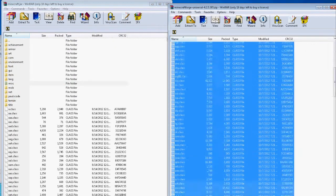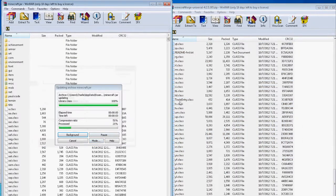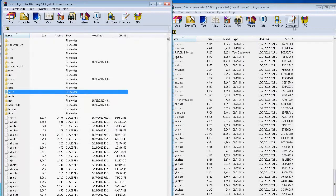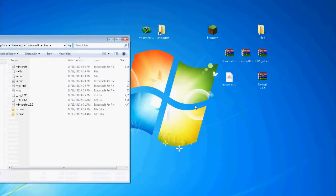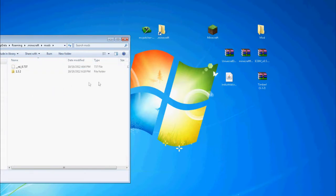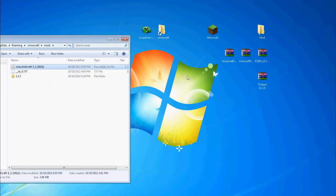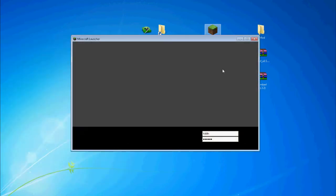You're going to want to select all this and drag and drop. Exit out of both. Then you're going to want to go to your mods folder and drag and drop your IndustrialCraft.jar. Now to show you that this works, I will open Minecraft.